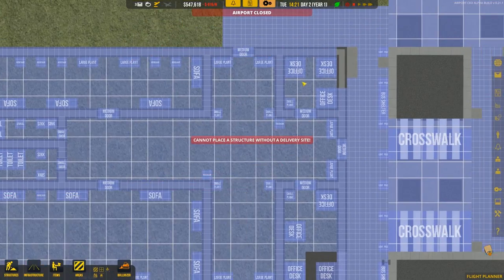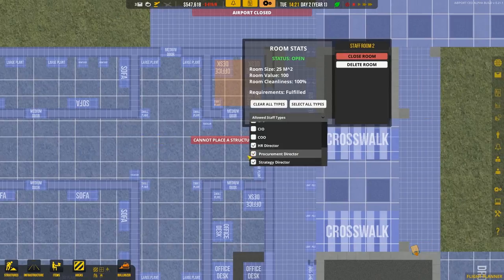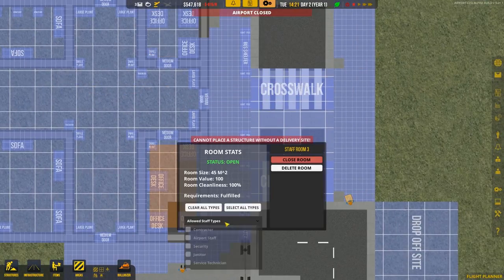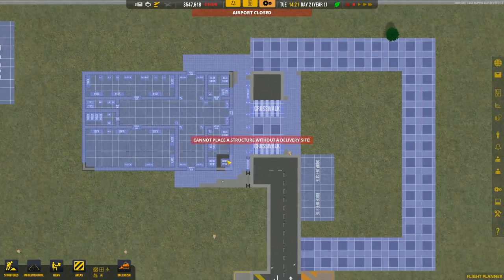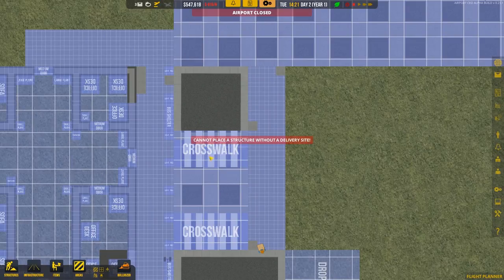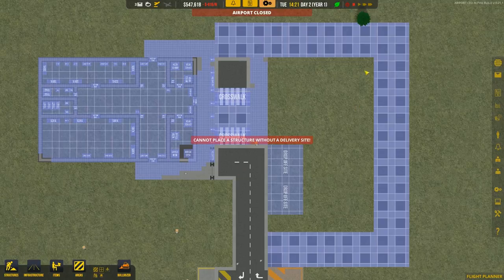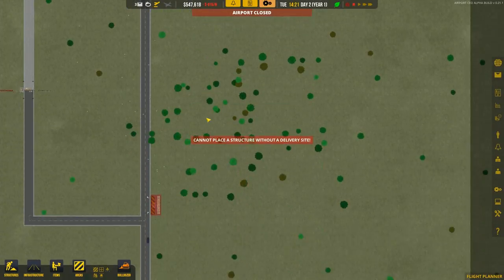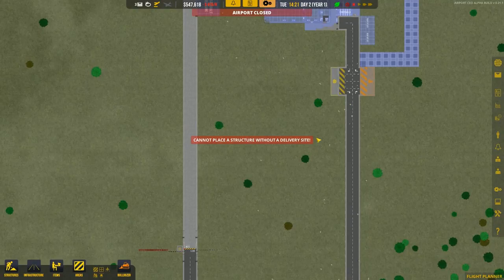Then we have two offices — one for HR director, procurement director, and strategy director, each having their own table; and one bigger office for CEO, CFO, CIO, and COO. We also have some plans set up: a drop-off site for cars, a crosswalk, double crosswalk, and a bus shelter for people coming via bus. We'll build a pavement here, and the first terminal will probably be around this area.